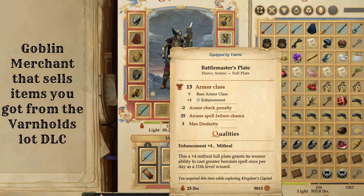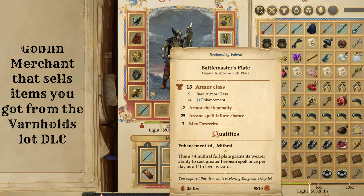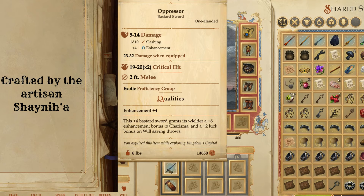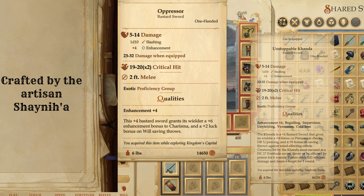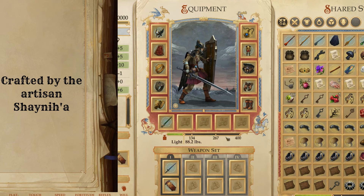After that plate mail, I ended up getting the Battlemaster's Plate — I bought this from a traveling goblin merchant from doing the Varnhold's Lot DLC. It's super expensive but it was a nice set of plate armor. There's also another set of plate armor you get from the Dwarven Artisan called Onslaught — it's a plus five mithril plate that gives you move speed and a plus eight to strength, which is incredibly strong. That's a really good alternative as well. If your main character or Amiri isn't going to be in your party, I would use that plate mail on Valerie. For her sword, I use the Oppressor, an Artisan item from the Artisan in the Southern Narlmarches that makes exotic weapons. There is another sword in Pitax that is arguably better, but I just used this one because it looks cooler.